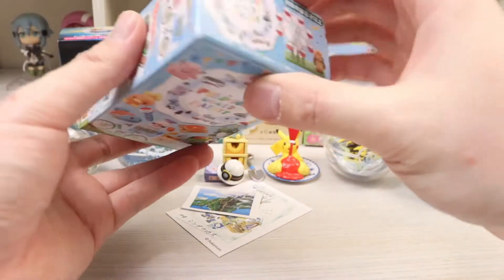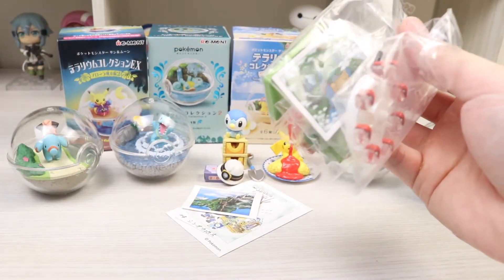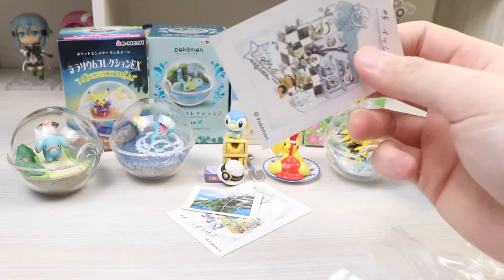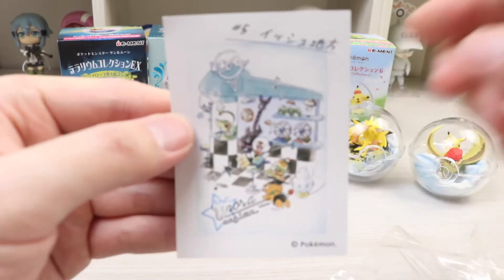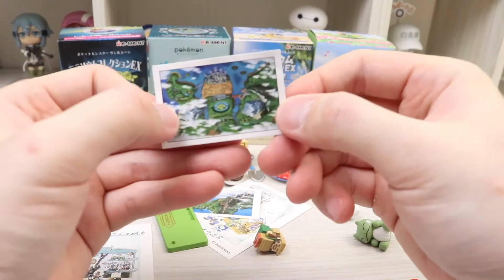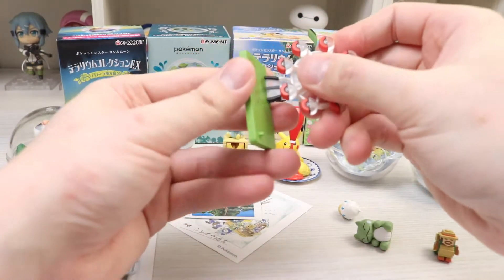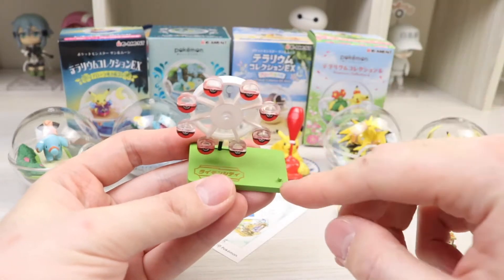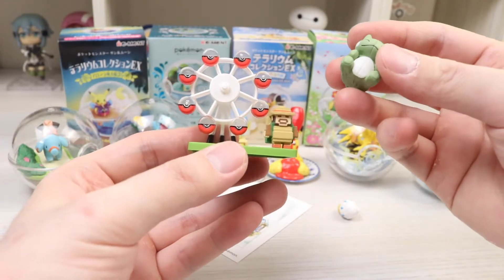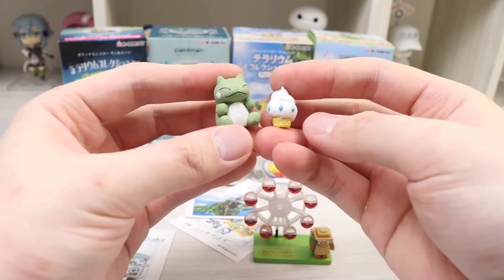We might as well open the other Pokemon World box. The Ferris wheel — we got the Ferris wheel, nice! There's a poster — this one is the Unova region, another island map. And then there is the Ferris wheel itself, a little stand for a little pixelated hiker dude — I love the fact that he's pixelated. It also comes with the Substitute doll and a little Vanillite-themed ice cream.